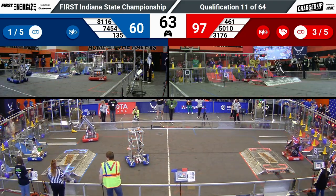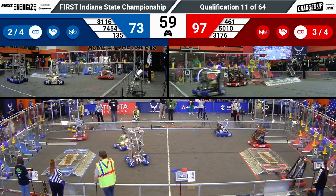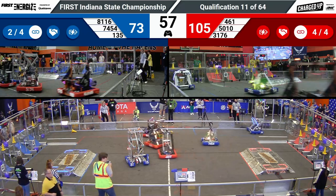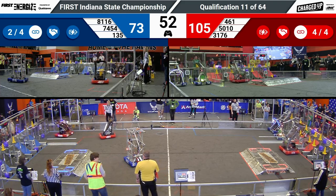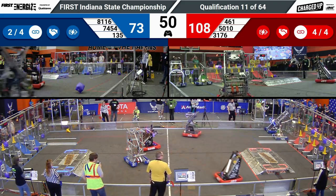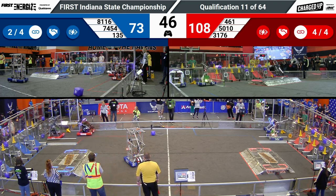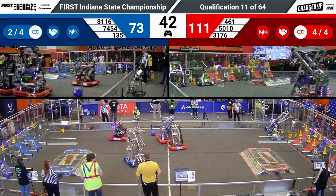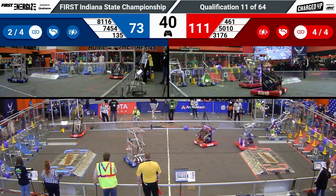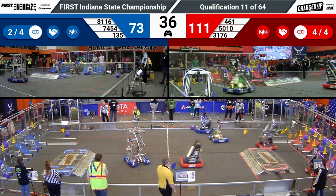Checking back in with our blue alliance — Huskies on Hawks will complete a second link for their alliance, moving quickly across the field to grab more points. On the red alliance, we are seeing all three robots moving in tandem. It's possible they've actually timed it so 461 is staying out of the other robots' way in the human player area.